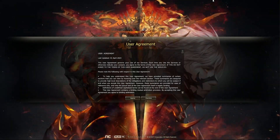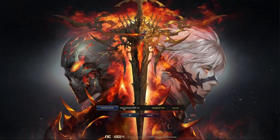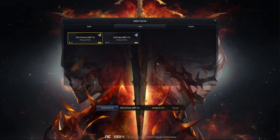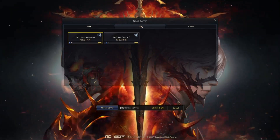Next time you log in, it will have selected your last choice. The game has three versions. Live is the up-to-date current version in terms of story, skills, and quests.